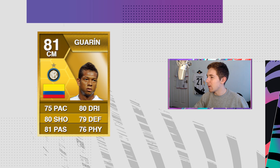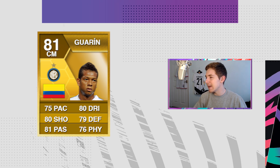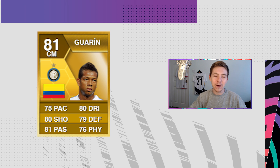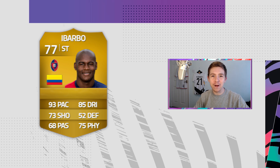Let's move on to a more fun throwback item — Freddy Guarin. He's had multiple years of good Ultimate Team items, but this one in particular is the standout. FIFA 13 was a fun year with a lot of overpowered cards, and this was definitely a standout item. You could play him CAM, CM, or CDM and he would be amazing in all those roles.